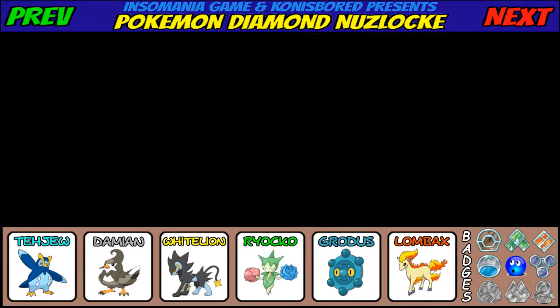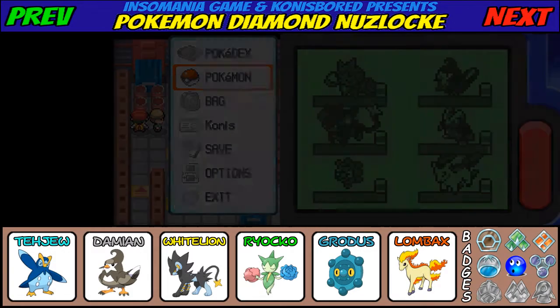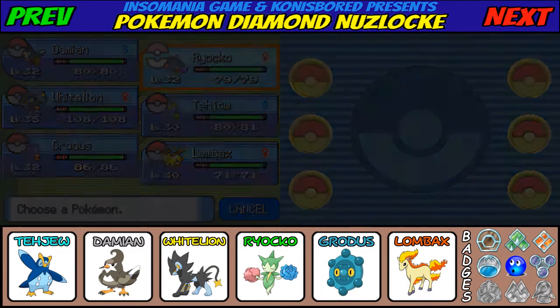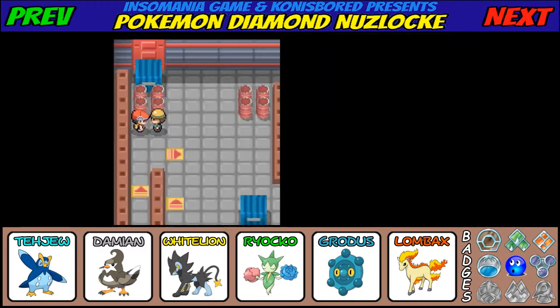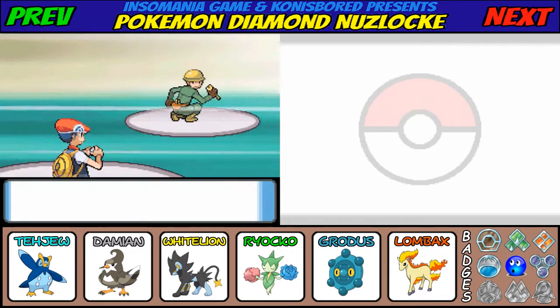Looks like we got a worker here. Let's give Damien some experience — he's never gonna get experience otherwise. I can't remember what the Pokemon here specializes in, but if they specialize in fire types, Ryoko is not a good matchup for these trainers. 'I work at a Red Hot Foundry! Watch out, I'm on fire!' I should've put Geo in front, huh? Who do we have here?